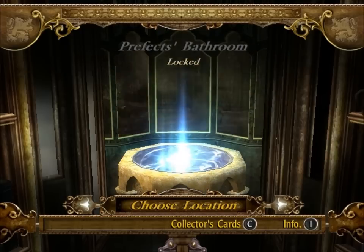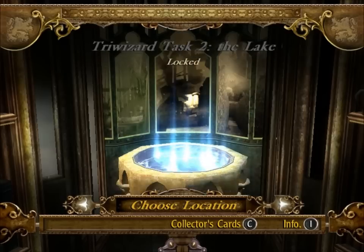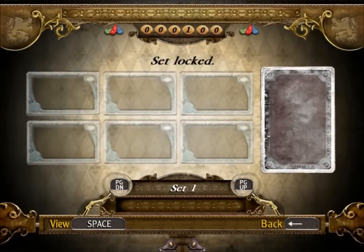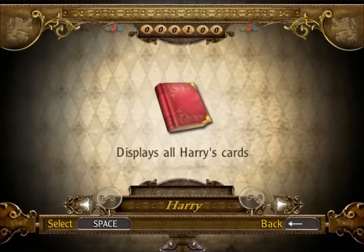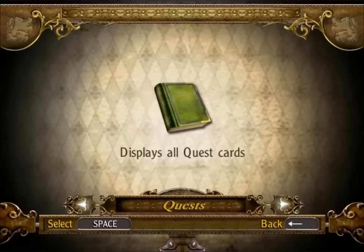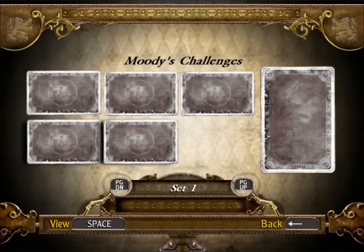So these are the levels and we can actually look at every level now. Spoiler alert - Voldemort is the last level. But you all know that. C gives you the collector cards, and they're basically buffs. The set is locked so we can't have any of that. To unlock Hermione's cards you have to play as Hermione, and to unlock Harry's cards you have to play as Harry.